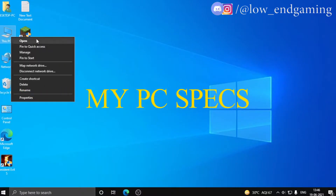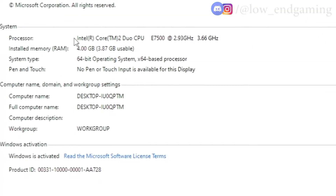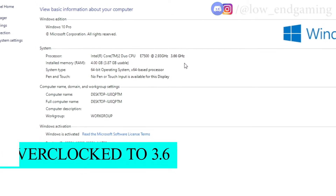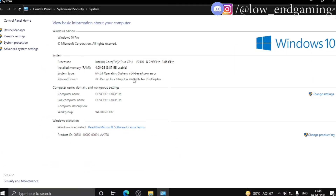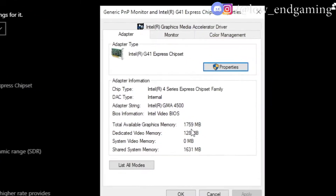First, I will show you my system specs so you can trust me and my methods. As you can see, I have 4 gigabytes of RAM, an Intel Core dual processor at 2.9 gigahertz, which I overclocked to 3.6 gigahertz. I am running Windows 10 Pro 64-bit, and this is my internal graphics — Intel G40 Express chipset with only 128 megabytes of video RAM.